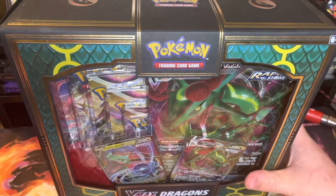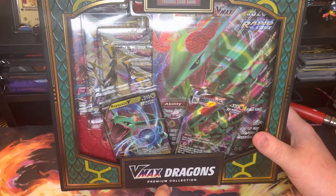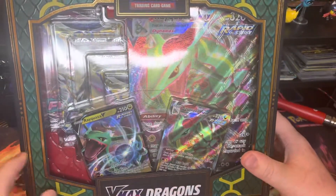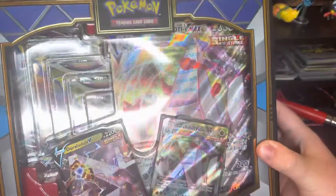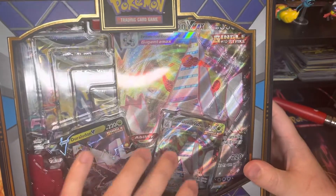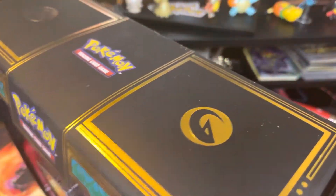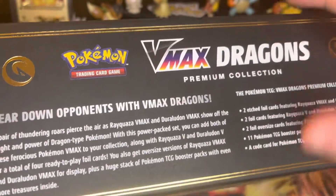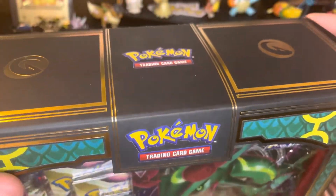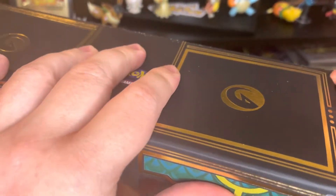What is going on everybody? It is Pokebug and today I have the Target exclusive VMAX Dragons Premium Collection. We got Rayquaza in here, we got some packs, and if we flip it over we got Duraludon. We got three Duraludon cards, more packs, and I think it says there should be 11 packs in here. Look at all the goodies we get. This is a Target exclusive box, so let's go ahead and crack right into it.